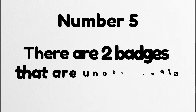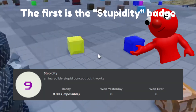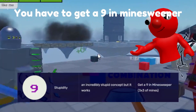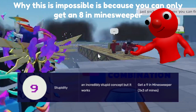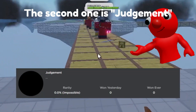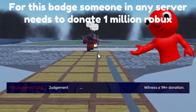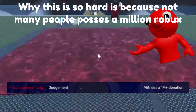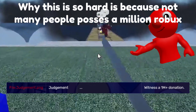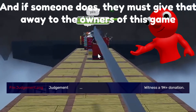Number 5. There are two badges that are unobtainable. The first is the Stupidity badge — you have to get a 9 in Minesweeper, which is impossible because you can only get an 8 in Minesweeper. The second one is Judgment. This one is possible but very hard: someone in any server needs to donate 1 million Robux. This is so hard because not many people possess a million Robux, and if someone does, they must give it away to the owners of this game.